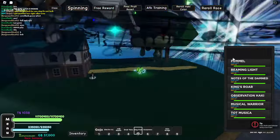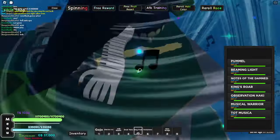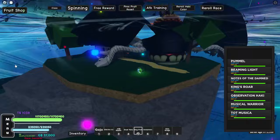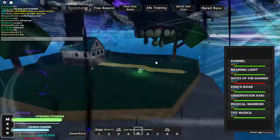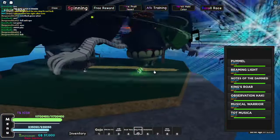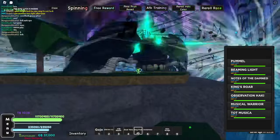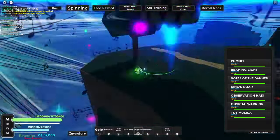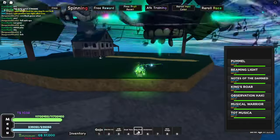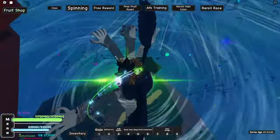If I unequip the Sinkfruit and re-equip it, you can see all my moves change. First one is Pummel: 727 million damage — goes up and then slams down. You have Beaming Light: 838 million damage — makes a shockwave hitting everyone in the area. You have Notes of the Damned: 1 billion 28 million damage — a big explosion forward. You have King's Roar, which is the strongest attack: 1.453 billion damage. And Musical Warrior is the same as before but buffed: 794 million damage. So I think this might be the best fruit — or at least second best — but keep in mind it is going to take a couple days to farm for this if you're unlucky.